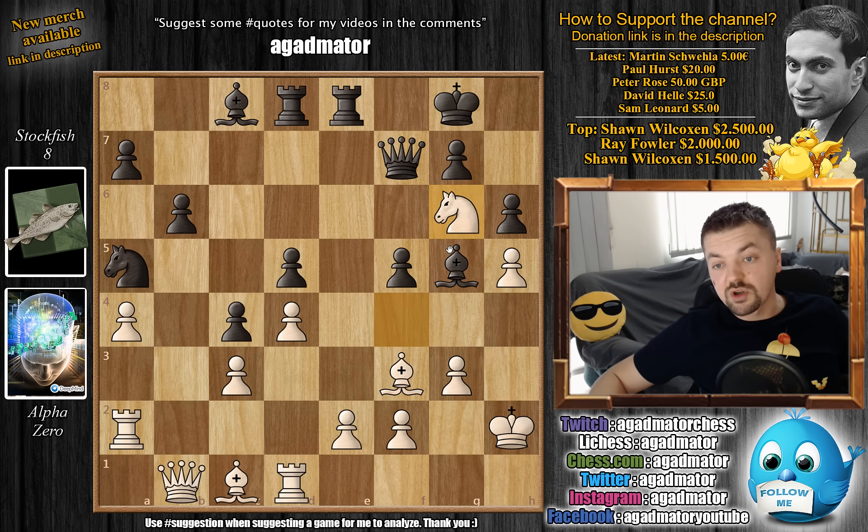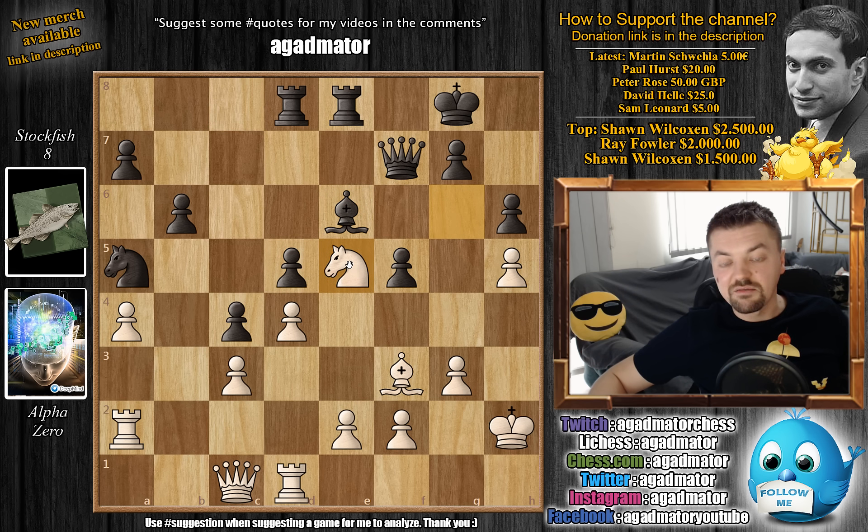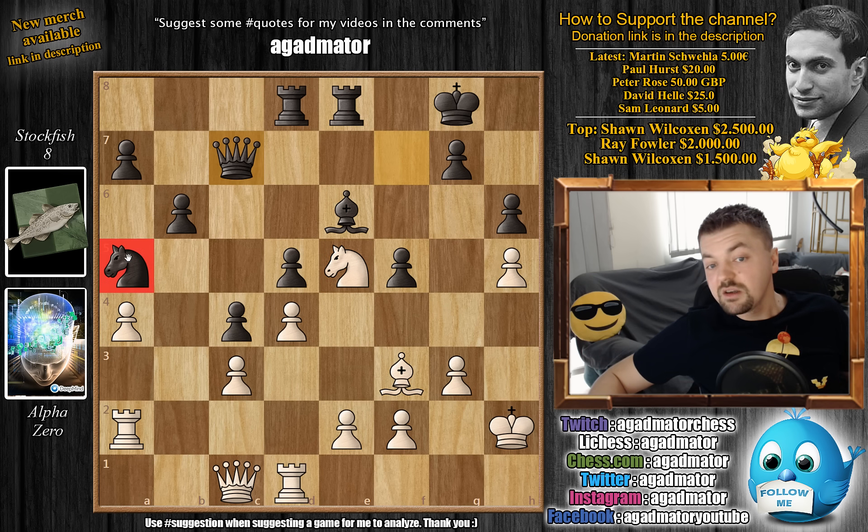Bishop to g5, and now comes knight to g6. Alpha does not allow this knight to be traded for the bishop - bishop captures on c1, queen captures on c1, and now bishop to e6, putting more defense to the d5 pawn. And now finally comes knight to e5. This is one ambitious knight, traveling all the way from f3. It couldn't go from f3 to e5 immediately as black would just capture it with the bishop. It required a very nice journey: g1, h3, f4, g6, and only then after the dark square bishops are traded does alpha bring the knight to e5 - and now this becomes a monster knight.